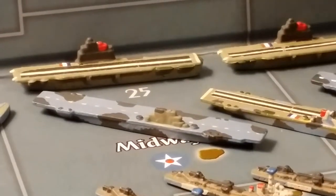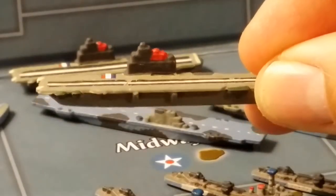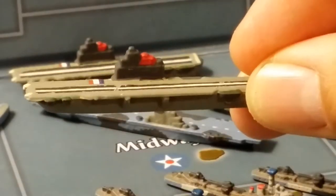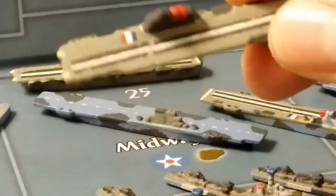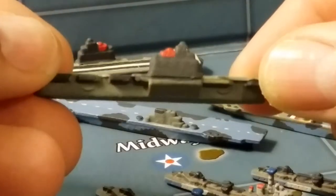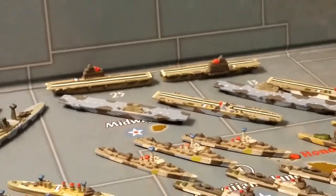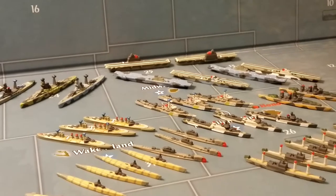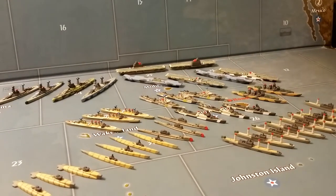In the background you have aircraft carriers that are originally from the original board game of Axis and Allies. Let me zoom out a little bit so you can see the entirety of my Royal Navy collection.